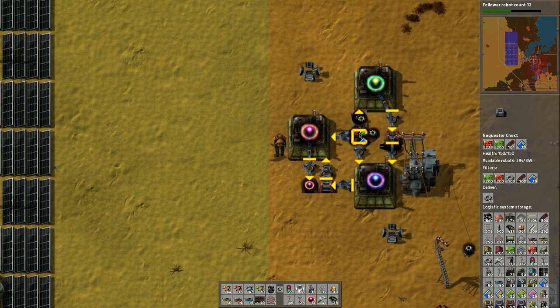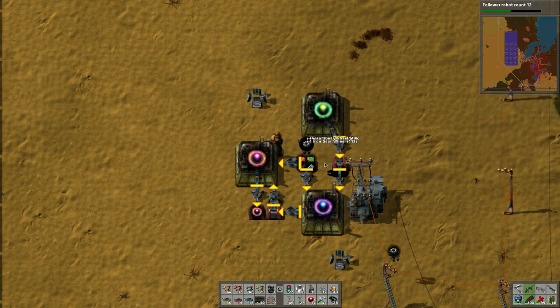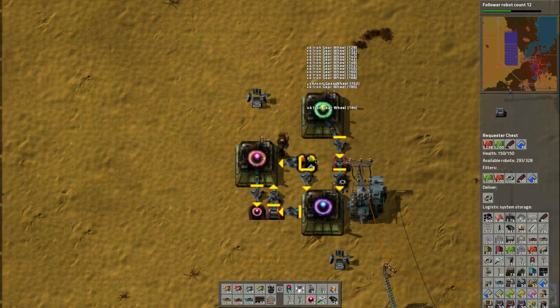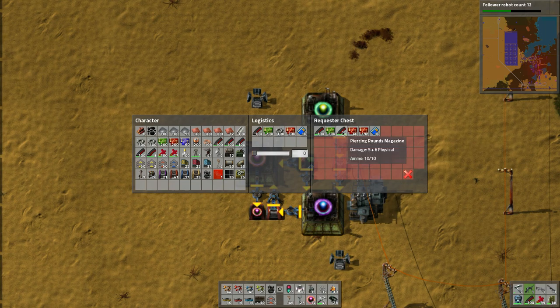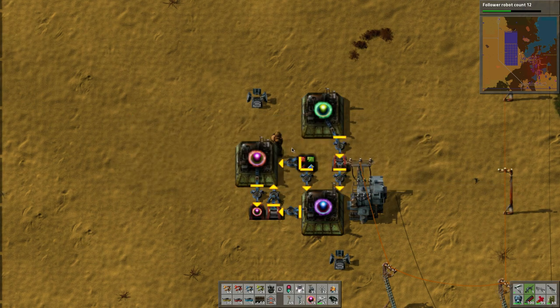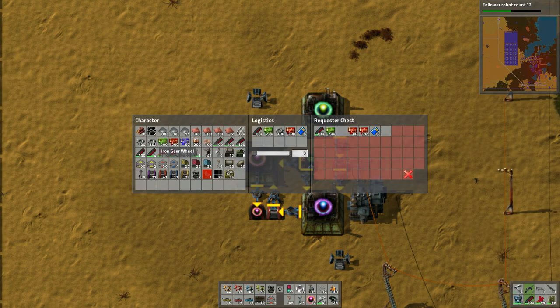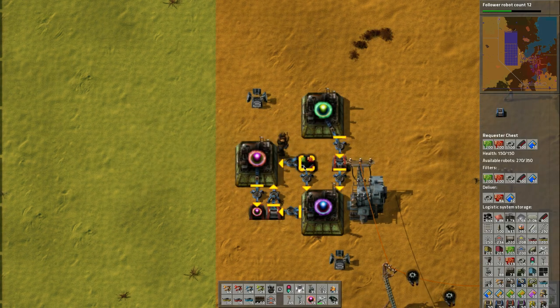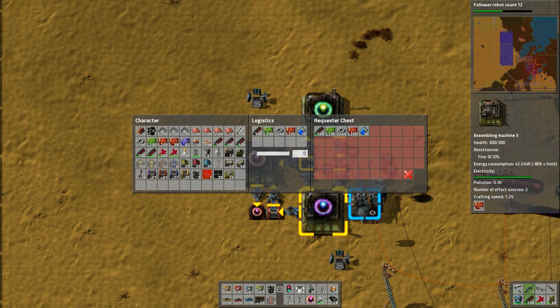I notice the robots doing something weird - 'what the hell are they doing?' I realize there are gears and the machines need gears, and the robots are trying to go inside. They're stuck in a loop. I pick them all up because there's no room to drop them. I go and try to fix all of this, drop the robots back out, and try to set this up to how it should be. Then the robots work and I think 'okay perfect, they're not stuck anymore.'